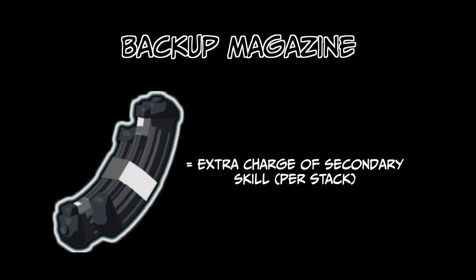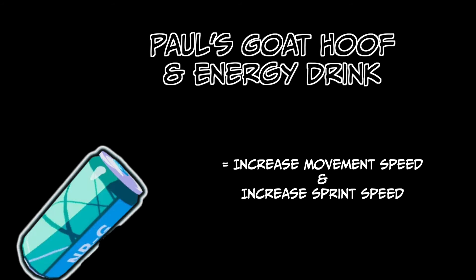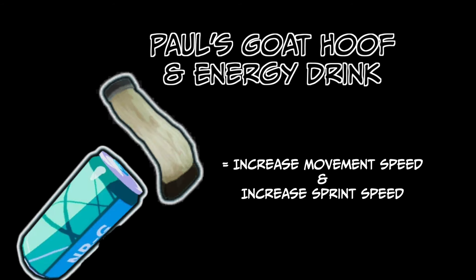And finally, to round off the white items, we have the Energy Drink and Paul's Goat Hoof. These increase your sprint speed and general movement speed respectively, and Paul's Goat Hoof is in particular a huge pickup as it not only increases Akrid's movement speed in general, but also the distance and speed at which he moves when using either Caustic or Frenzied Leap, allowing you to get absolutely nutty with these jumps.